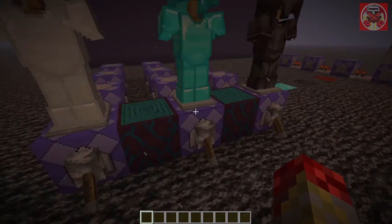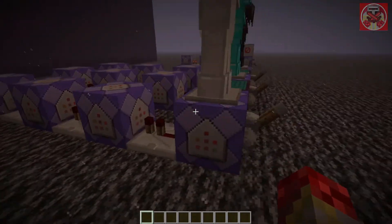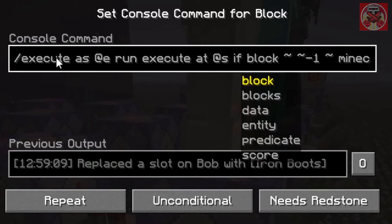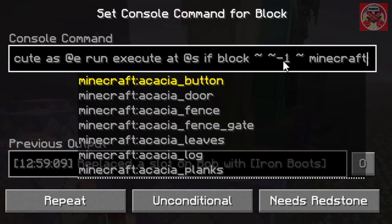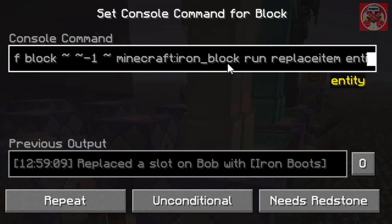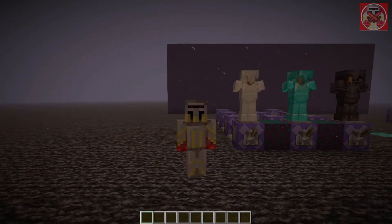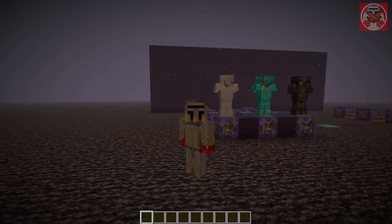They're all the same by the way, but I'm going to go over one of them anyway. So here are the commands: at the start we've got execute at @e run execute at @s if block with the squiggly lines and the Y is negative one. Basically, when an entity is standing above the iron block, it's going to replace item entity at @s armor.feet with Minecraft iron boots — so any entity that walks over the iron block is going to be equipped with full iron armor.